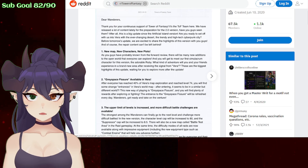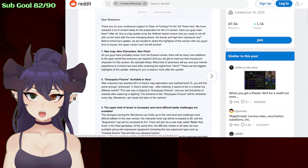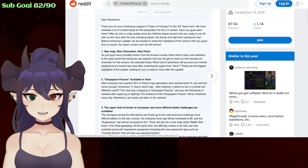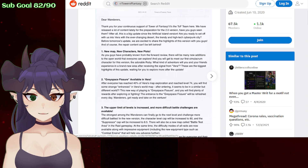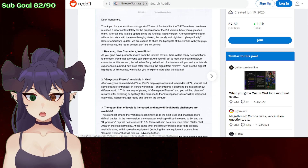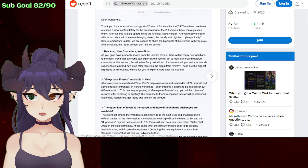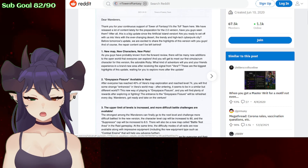Are you ready to set off with us to Vera — with the ever-changing desert and the trendy high-tech cyberpunk city? After tomorrow's update, we are excited to share the highlights of this version with you guys, and of course the recharge content can't be left behind. We're getting a new map, new characters, new plots. As you've probably known from the forward review, there will be many new additions to the open world that you can explore. You can meet our first simulacrum character, the adorable Ruby, which I'm actually pretty excited about. I can't get enough of Tower Fantasy — I can be like a king with a laser beam pet that follows me.